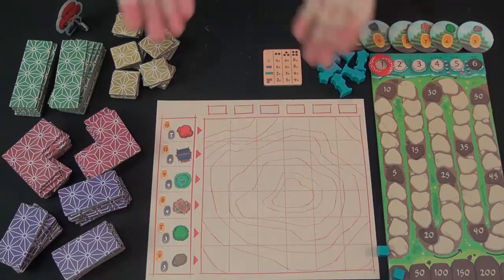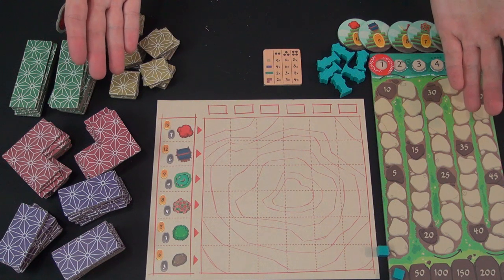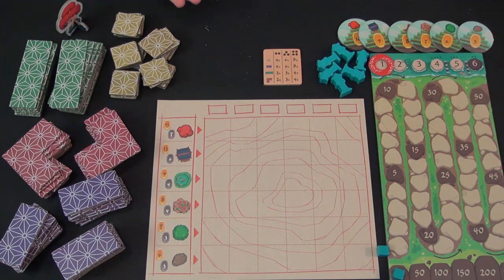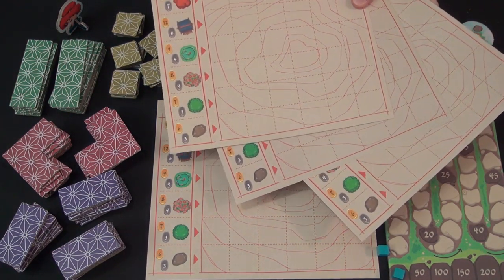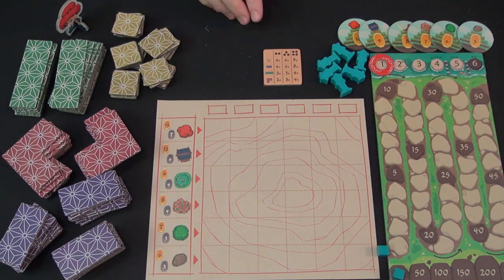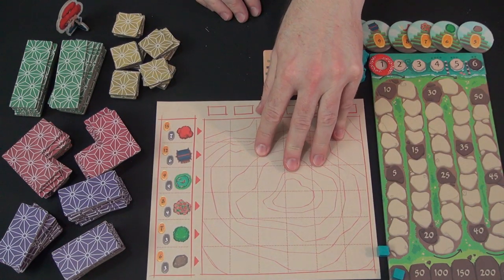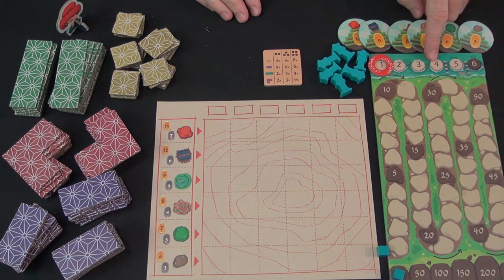Let's take a look at it. Here are most of the components of Miyabi. Note that this is an advanced pre-production copy from HABA, and the components and artwork are not necessarily representative of the final produced version. Each player gets an identical game board with a six-by-six grid for placing tiles over four to six rounds. The game lasts four rounds with four players, five with three, and six with two players.